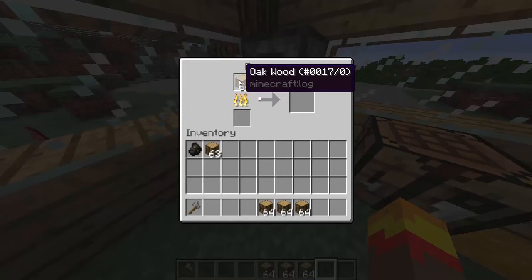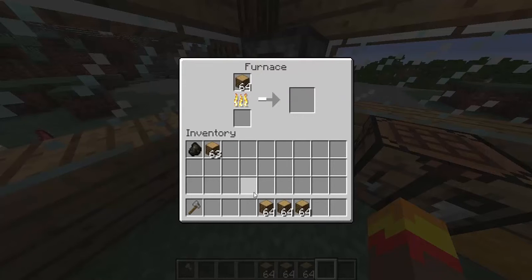You can put one piece of coal and some oak wood in your furnace and you will actually be able to get infinite amounts of charcoal. As you can see, I got one piece of charcoal, I put that in there, and it will just continue and continue and continue.